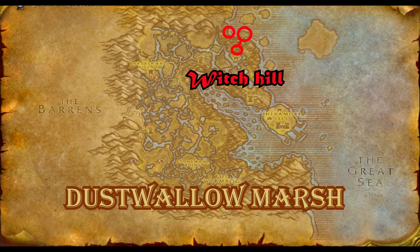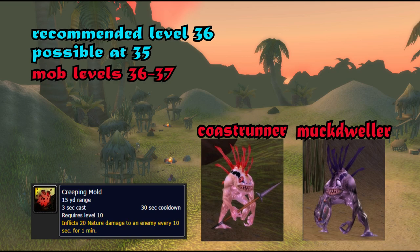For the next zone, we're actually going to go back across the map to Dustwallow Marsh — to Witch Hill and what I like to call Murloc Island. You've got Coastrunners and Mug Dwellers. The only big thing you need to watch out for is the creeping mold that the Mug Dwellers cast on you. One or two isn't a big deal, but when you pull seven mobs and get five to seven debuffs, that 20 nature damage every 10 seconds stacks up and does a ton of damage, plus the damage from the initial pull.